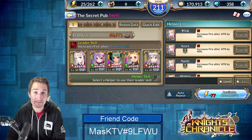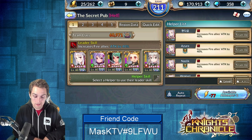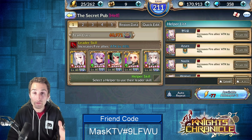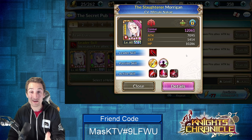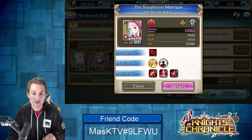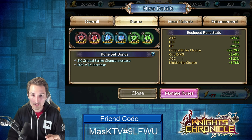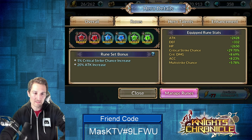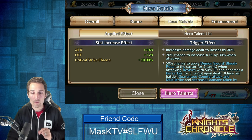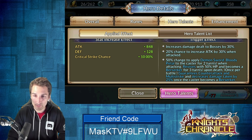Before going into any advent dungeon, and in all of these advent dungeon videos — thanks to the comments — I'm now always going to show you my entire team. I'll show these pages quickly to speed things up; if you want to see stats in detail and compare your heroes to mine, you can pause the video. Here's the main stat page for Morgan: her stat spread, runes, rune stats, set bonus, and hero talent page.